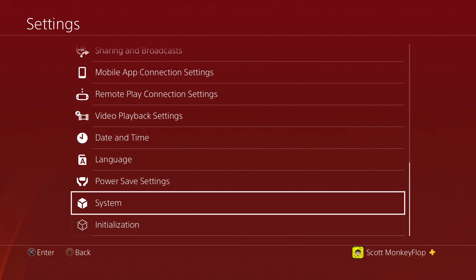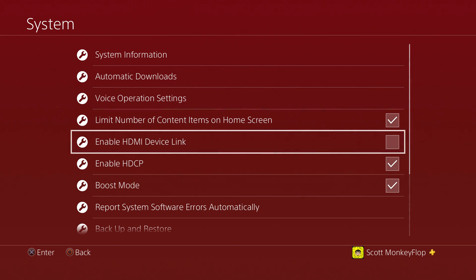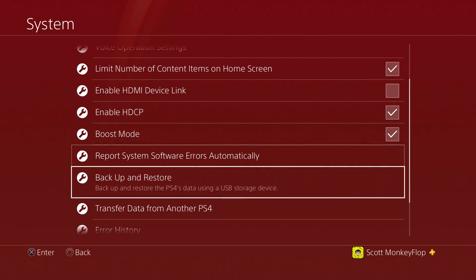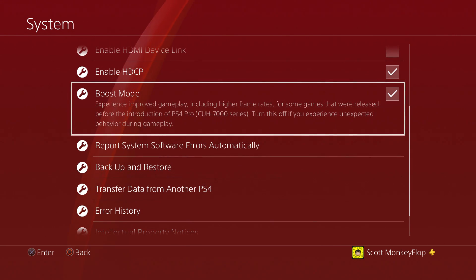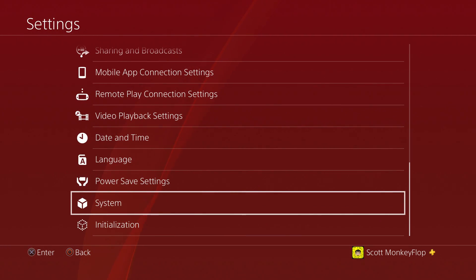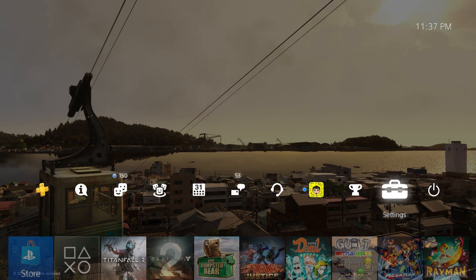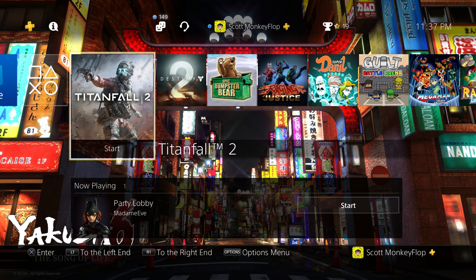Another thing — if you're still having issues, you might want to go into your settings and turn off Boost Mode, especially if you're on the PlayStation 4 Pro. If you're doing Super Sampling to get better graphics, that can be an issue too, so you might want to turn off some of the high-performance settings.